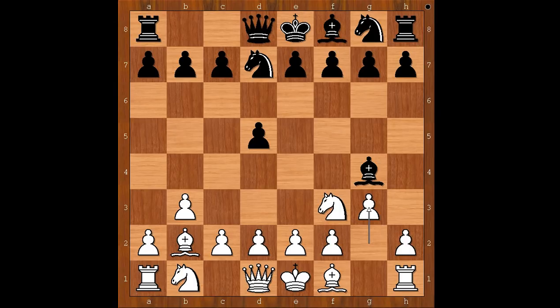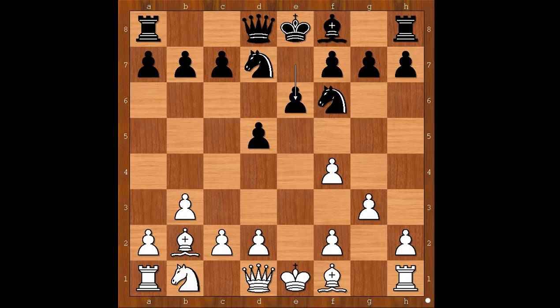Kovacevic could not resist the temptation. He captured the knight on f3, damaging white's pawn structure. At a cost, he lost his light-square bishop. e takes on f3, knight on g to f6, f4, e6, bishop to g2. This is generally the bishop's best square.